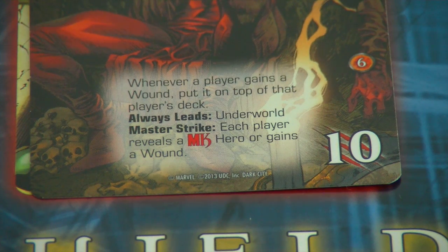Let's have a look at the special rules Mephisto brings. Whenever a player gains a wound, put it on top of that player's deck. He always leads the Underworld — which I'm tempted to use for this playthrough. On a master strike, each player reveals an MK hero or gains a wound. So we definitely need at least one hero deck from the expansion, since base game heroes don't have that group on their cards.